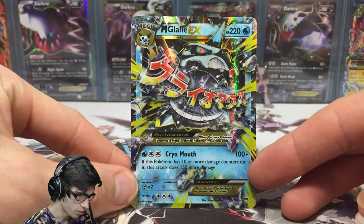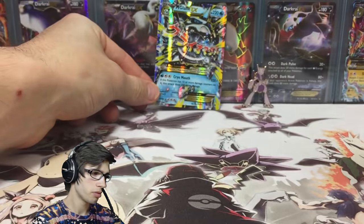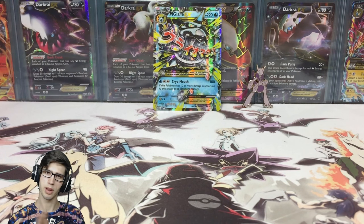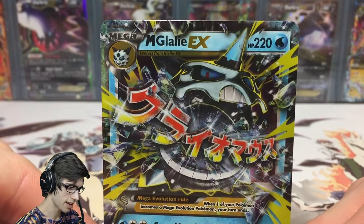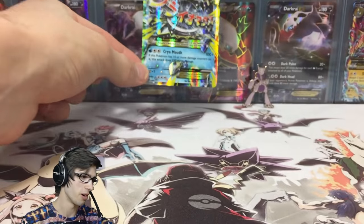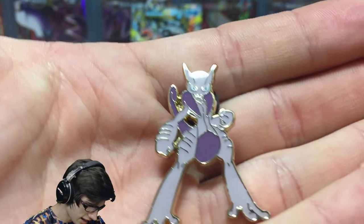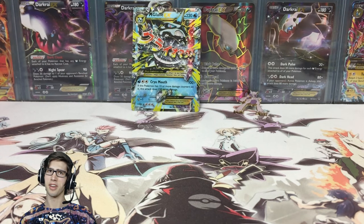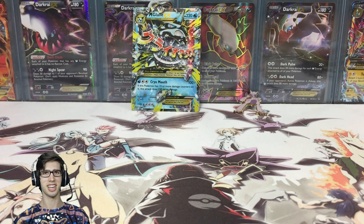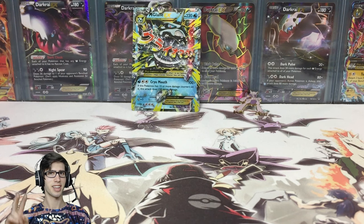Let me know in the comments what you guys think of that Mega Glalie art. That pretty much wraps up today's opening. We didn't get any Reverse Rares or Holo Rares — we only managed to pull the Mega Glalie EX, which is perfectly fine hitting a one-in-three pack ratio with an EX pull. We also got the freebie pin which looks amazing. If you enjoyed today's opening be sure to drop a like and subscribe, and I'll see you in another Pokemon Trading Card Game opening — thanks for watching, peace!